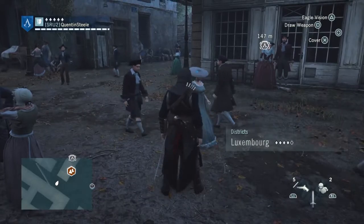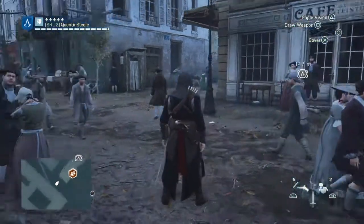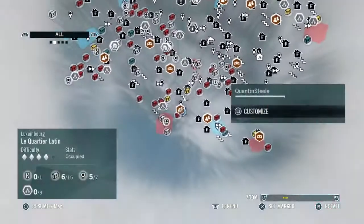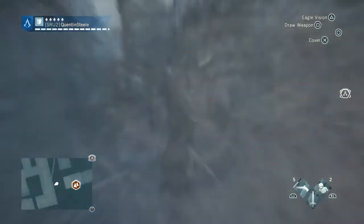I found the best way is to do most things at the same time. So what I've done here, I've selected a mission. Go ahead and select a mission, and that's your target area.